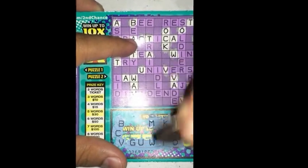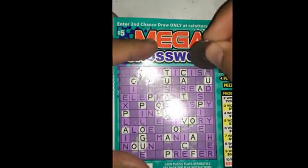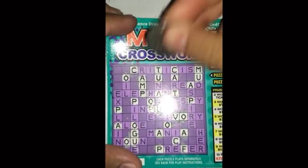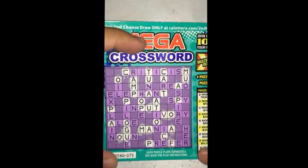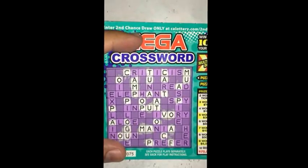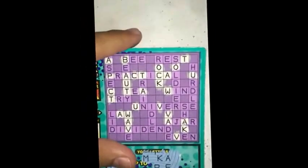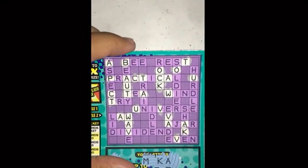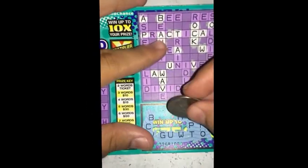Down to six letters here. Next letter is an M. There's an M over here — look at that D, another M. So a few M's there. And the next part, looking for M, and nothing there.